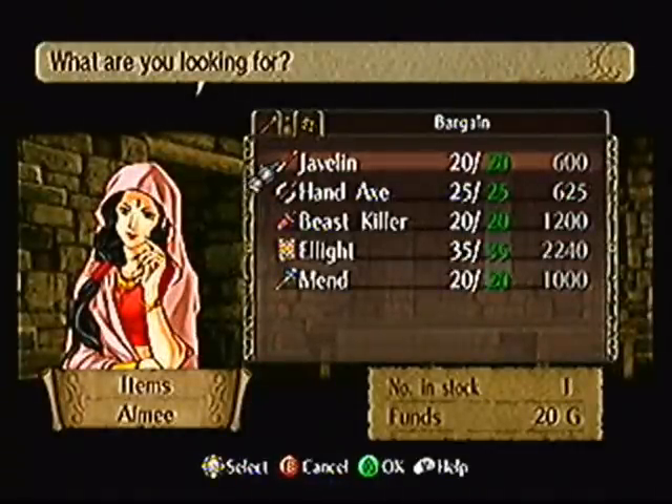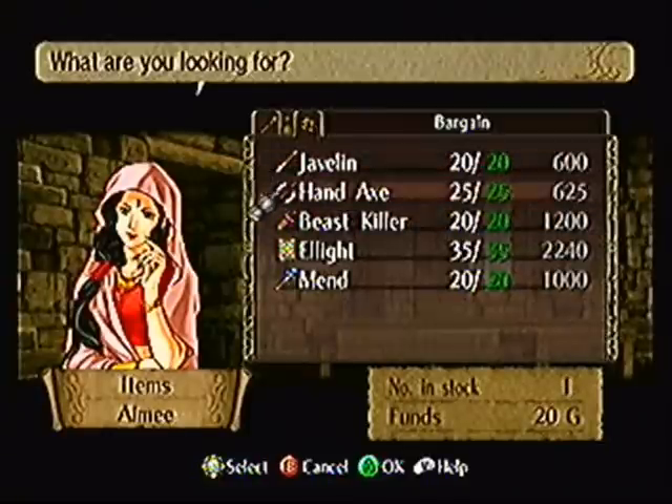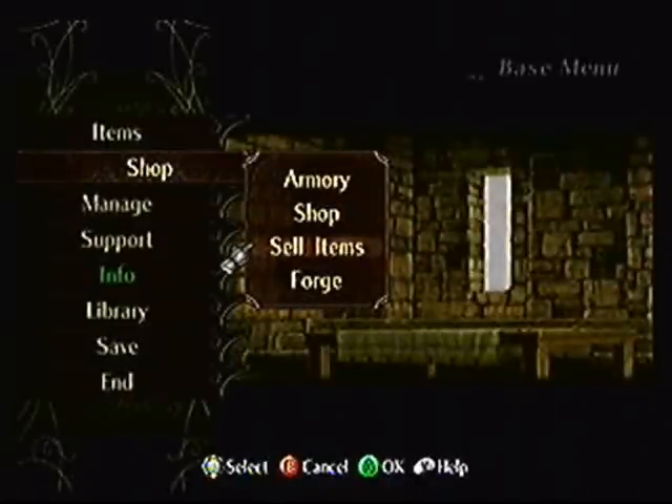Here's something new: Bargains. On a chapter-to-chapter basis, Aimee will have some pretty rare and nifty stuff on sale that you can grab for a one-time-only deal. The list keeps changing from chapter to chapter and you'll find some pretty nice stuff. Be sure to check this every chapter — you might find something you like. There's also selling items and forging, but we'll talk more about forging later.